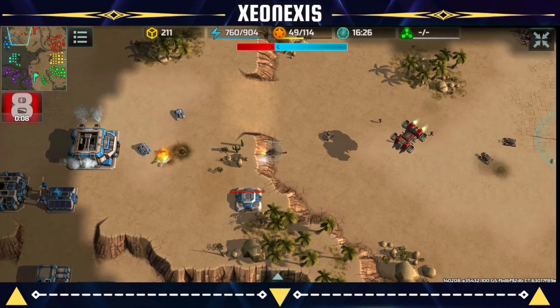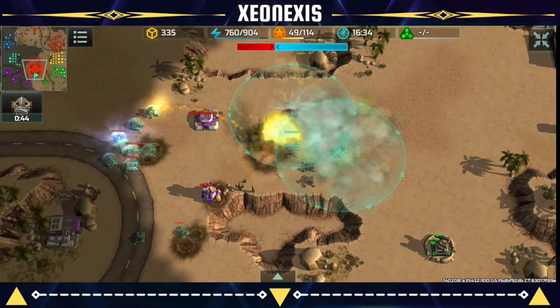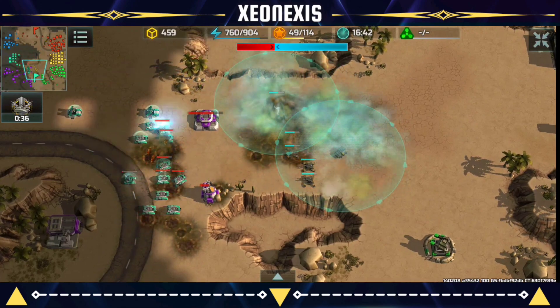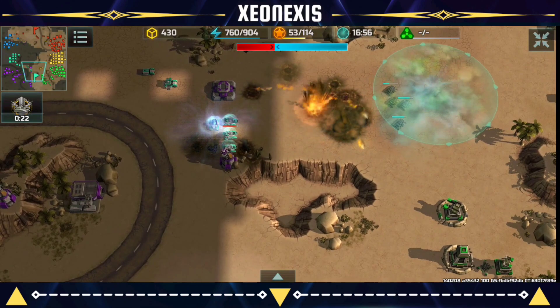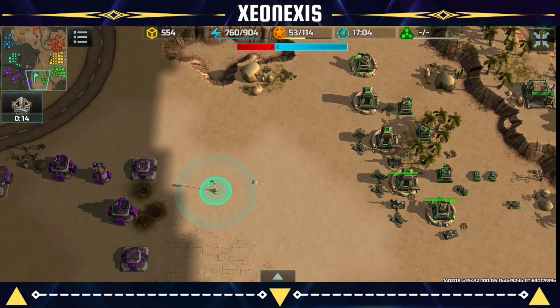Scouting the enemy base, we notice a Zeus, and at the mid area there's a lot of battle going on — Sion now has a shield and a bunch of Torrents cramped at the mid area. They're really head-on trying to secure the flags and don't seem to have any intentions of attacking our base, so that seems good for now.